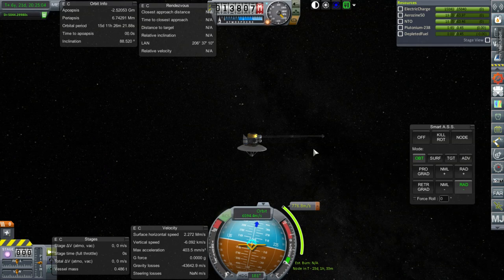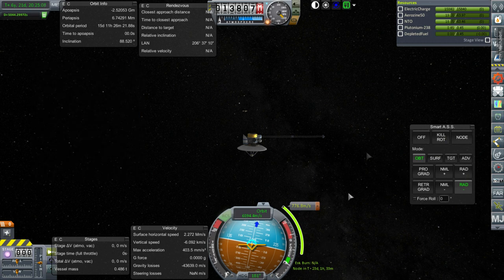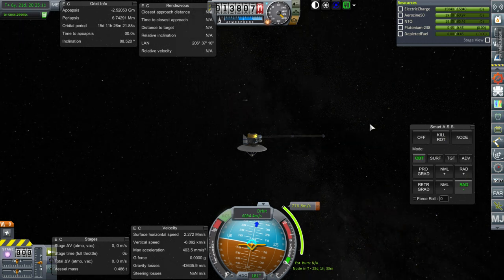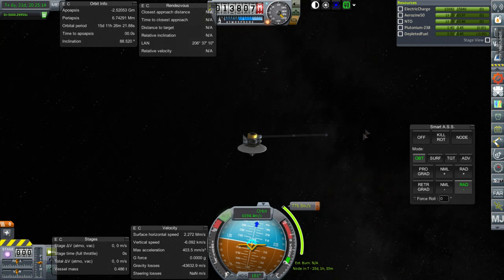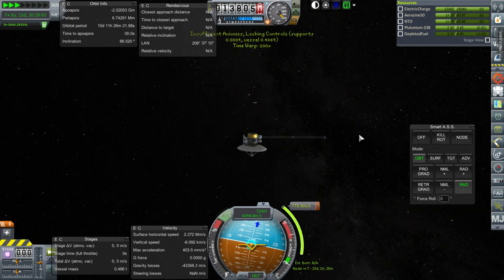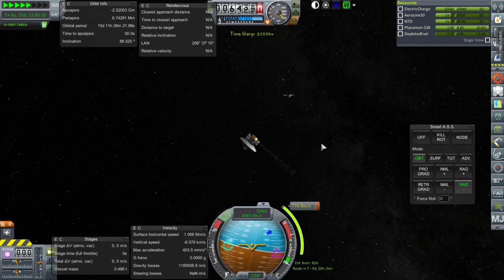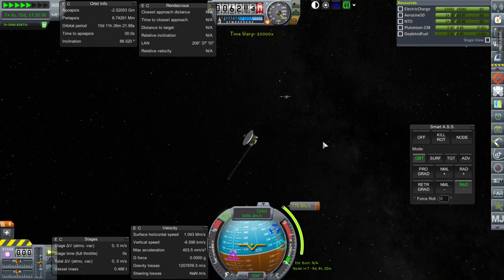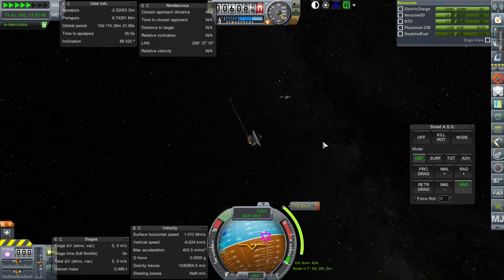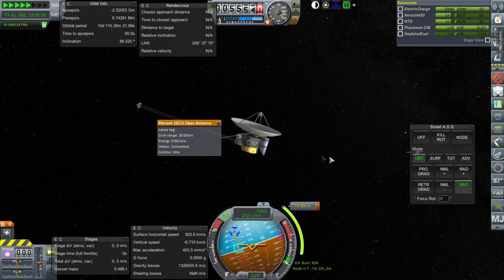Jovian 1 is continuing its approach to Saturn and will reach its node in 23 days at periapsis, where an attempt will be made to achieve Saturn orbit. The high-over-Saturn science has already been done. Unfortunately, this probe doesn't have any commutrons on it to help with other missions. The missions planned for the Voyager transfer window will have commutrons so they can communicate and support future missions.